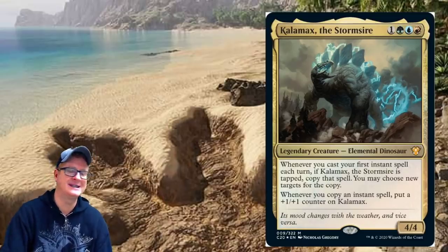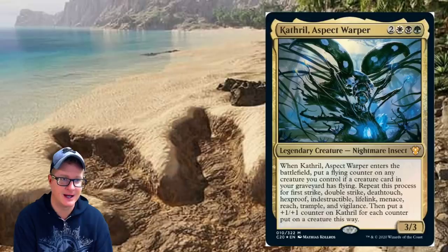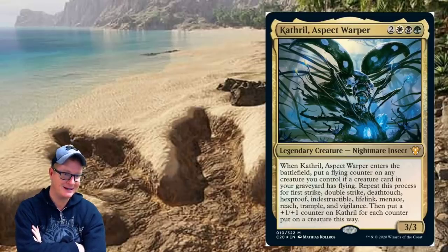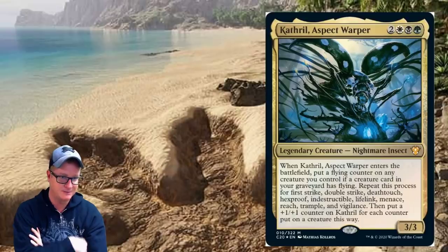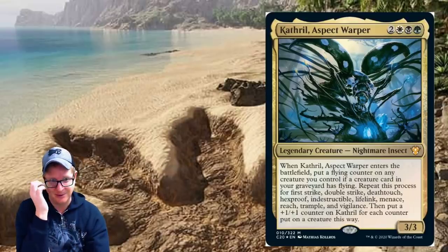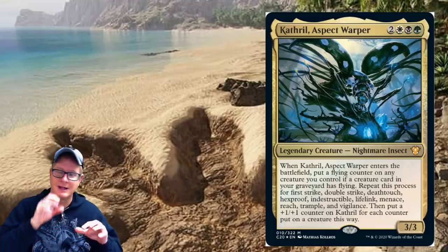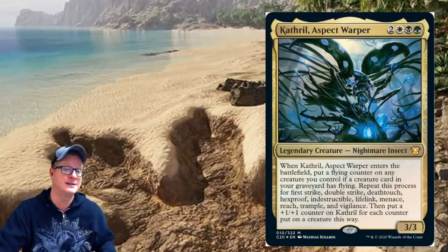Kathril, Aspect Warper — five-drop legendary creature Nightmare Insect. When Kathril enters the battlefield, put a flying counter on any creature you control if a creature card in your graveyard has flying; repeat for first strike, double strike, deathtouch, hexproof, indestructible, lifelink, menace, reach, trample, and vigilance. Then put a plus one/plus one counter on Kathril for each counter placed on a creature this way. It's a three/three — pretty legit.